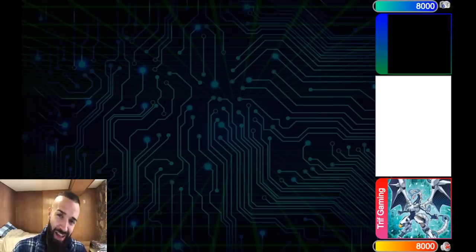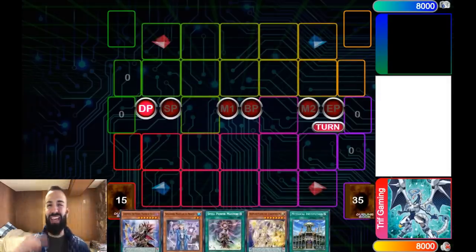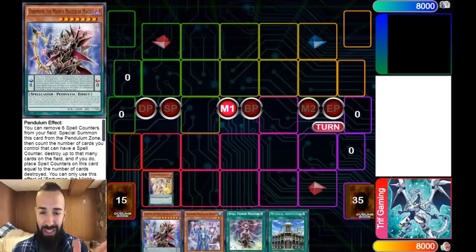I truly have the best fans in the entire world. Wonder why it's all good? Because we're playing 7-Negade Zephyrs. We're playing like 12 Zephyr cards in here. Ended up drawing zero, but guess what? You're playing the best deck, and the best deck draws infinity times per turn.